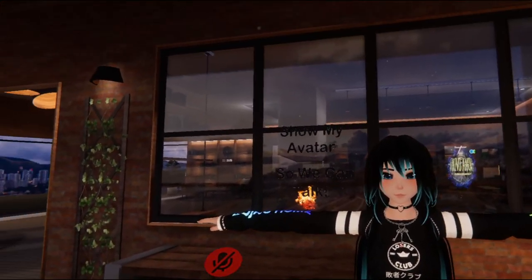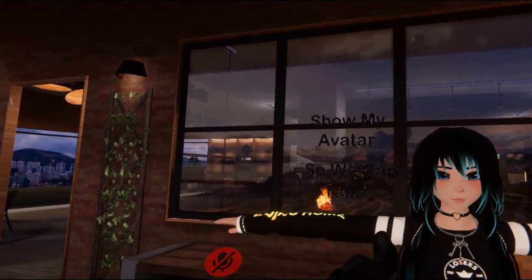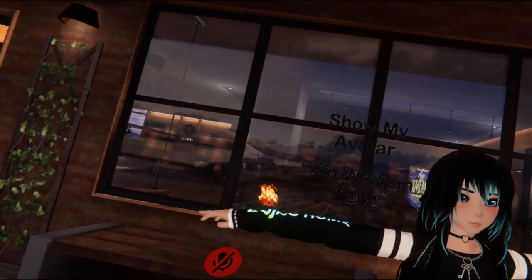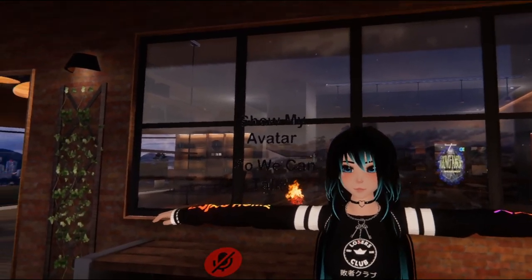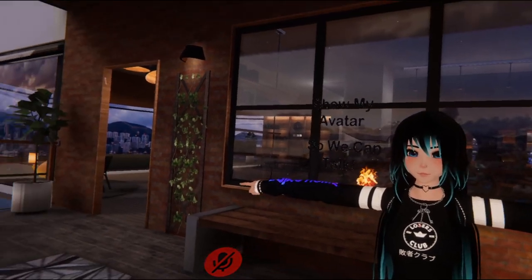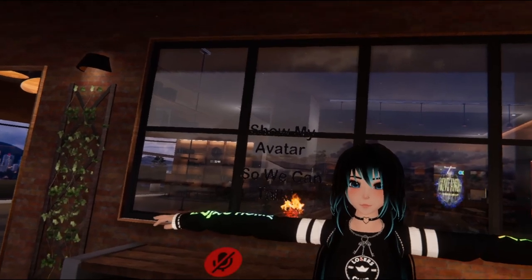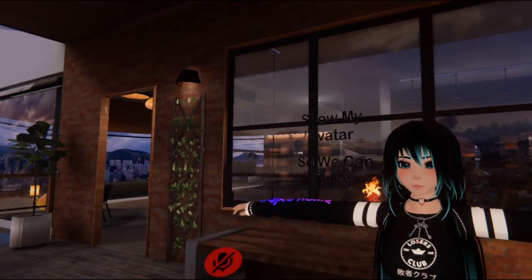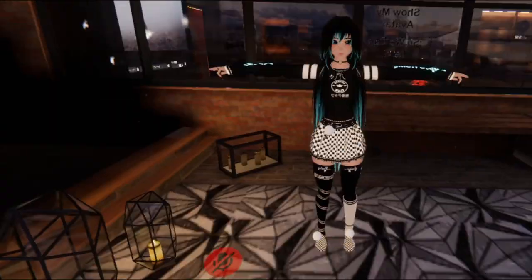Alright guys, we're going to go ahead and jump into the avatar really quickly so I can show you how she works. First of all, you can notice we have something here that says 'show my avatar so we can talk.' That is something that's only going to be shown for people who don't have your avatar shown, so it's a good way to get people to show your avatar. We can just jump right into the avatar and bind in.